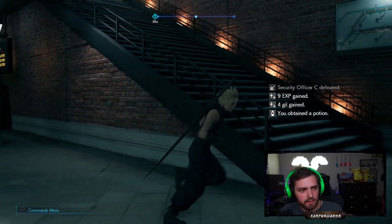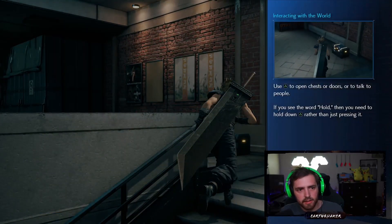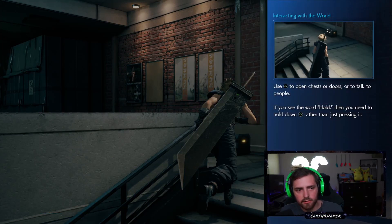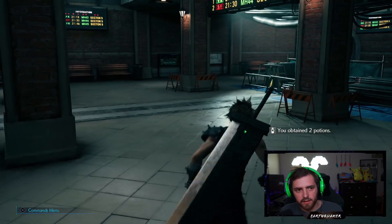Use triangle to open chests or doors or talk to people. If you see the word 'hold,' you need to hold down triangle rather than just pressing it. This really is just Kingdom Hearts Final Fantasy.